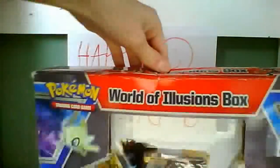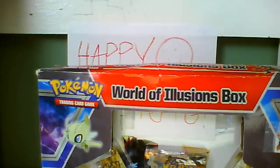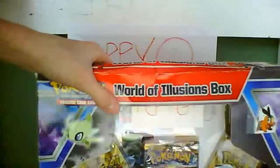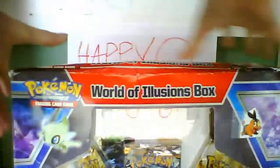This is the third World of Illusions box that came out, and this is the second one that I opened. This is another one for the Emerging Powers set that comes with a Zoroark promo card and an oversized version of that exact Zoroark. I got the original World of Illusions box, and this is the third, also for the Emerging Powers set.